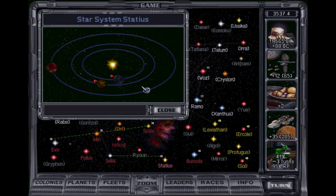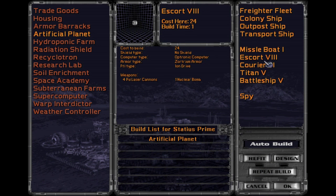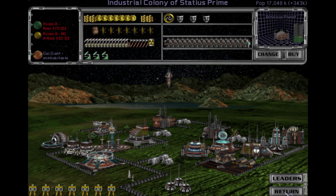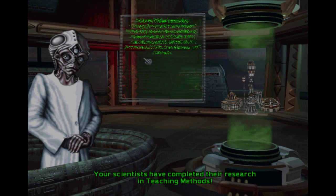So we have a type five refit. We have a battleship five plan. That's what we need to do — we need to refit everything, and we will.